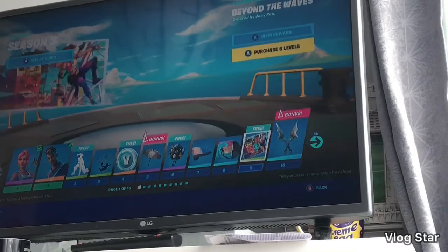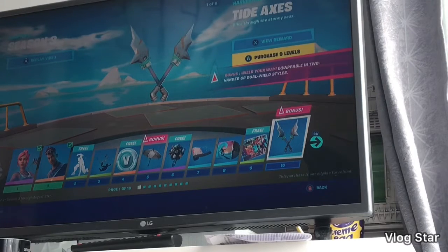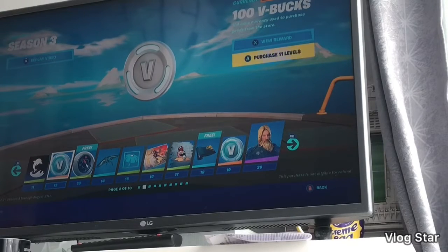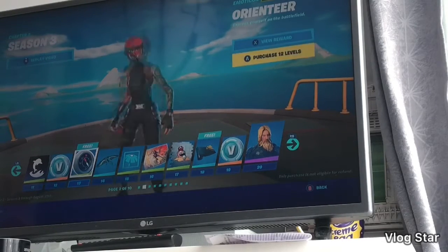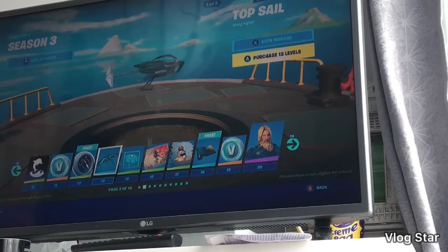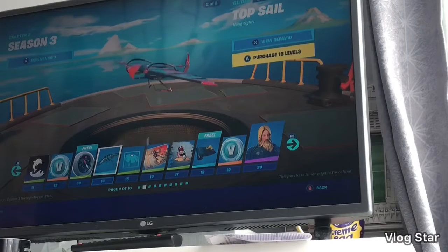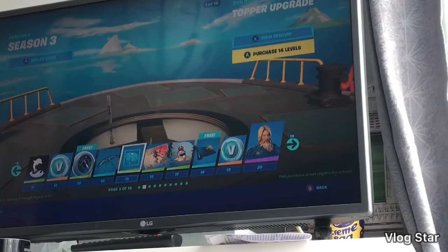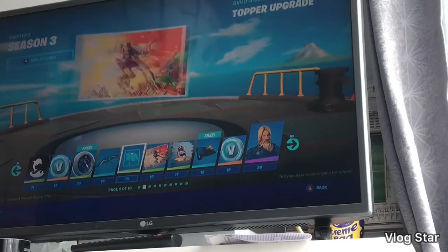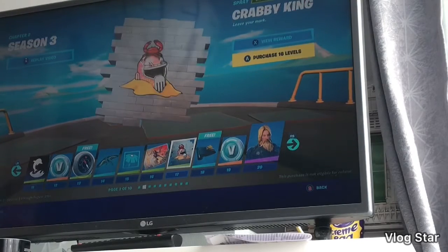Shark Ride - no, I'm never going to use that. Beyond the Waves. Tide Axes. Banner - there's a dolphin there. Free V-Bucks. Emoticon. Rare Glider. Top Sail - I think it's one of those things you hold onto and then you just glide with it. Top Upgrade - that's for the Builder Brella, the second upgrade you can get for it. From the Deep.